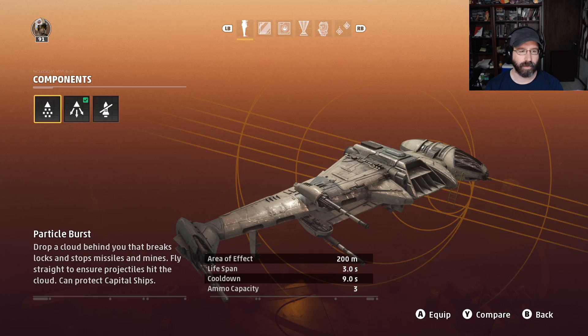Countermeasures — you have three. You have the particle burst chaff. It's not very good. It's a small area of effect of 200 meters, a lifespan of three seconds, a nine-second cooldown, and ammo capacity of three. It only helps if missiles are coming directly from behind you. The area of effect is so small that it's just better to shoot down the missiles with your guns. I really don't like these — they're not very effective in combat, dogfights, or fleet battles.